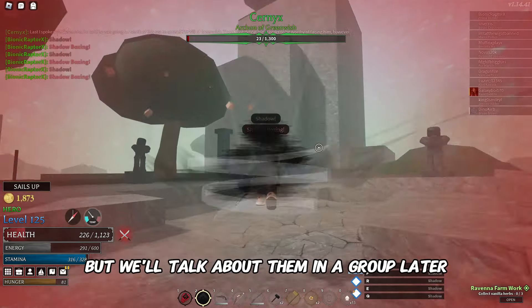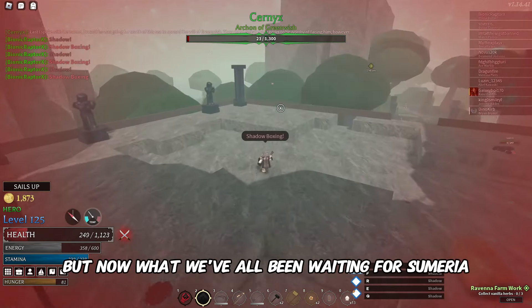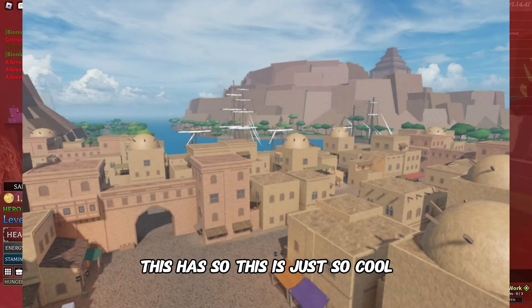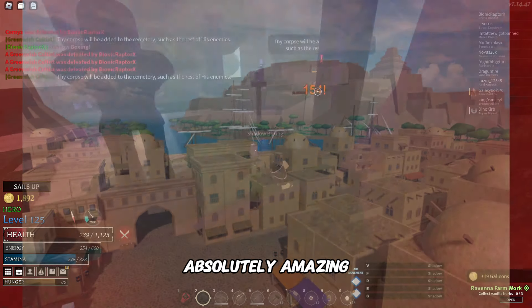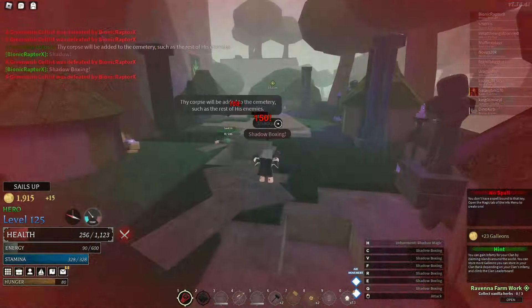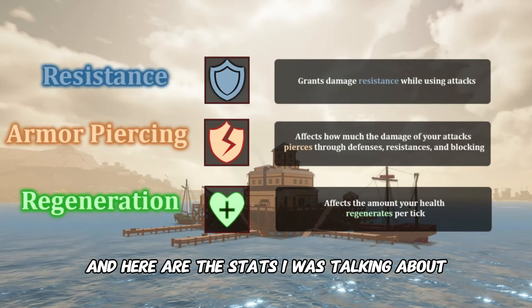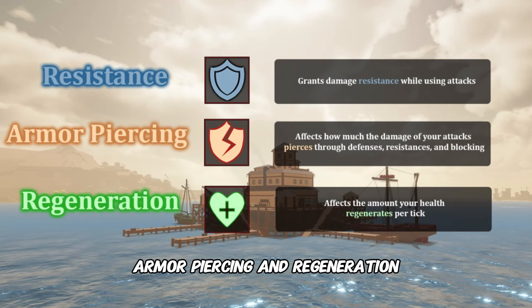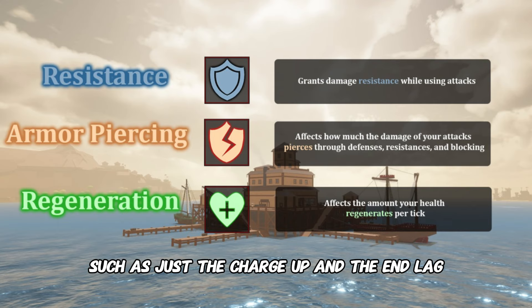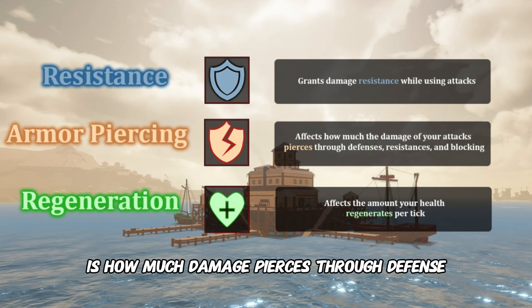Now what we've all been waiting for: Sameria — the biggest island in the Nimbus Sea and the largest populated island in the game so far. This is just awesome. Here are some new armor sets Vetex showed off right after. We also have three new stats: resistance, armor piercing, and regeneration. Resistance grants damage reduction while using attacks during charge-up and end lag. Armor piercing is how much damage pierces through defense, resistance, and blocking. Regeneration buffs your health regen.